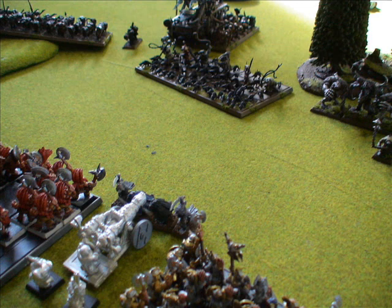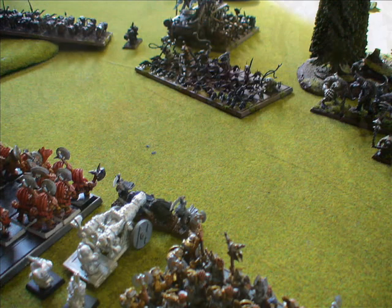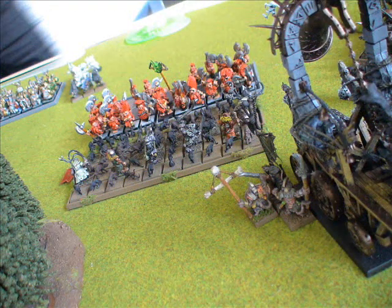On the dwarf battle line, the gutter runner is hacking away at the flame cannon but only managing to achieve a draw — not killing all of the crew. At least it's keeping the flame cannon from shooting my giant rats, which is actually critical at this point, tying it up and preventing it from wiping out my army.